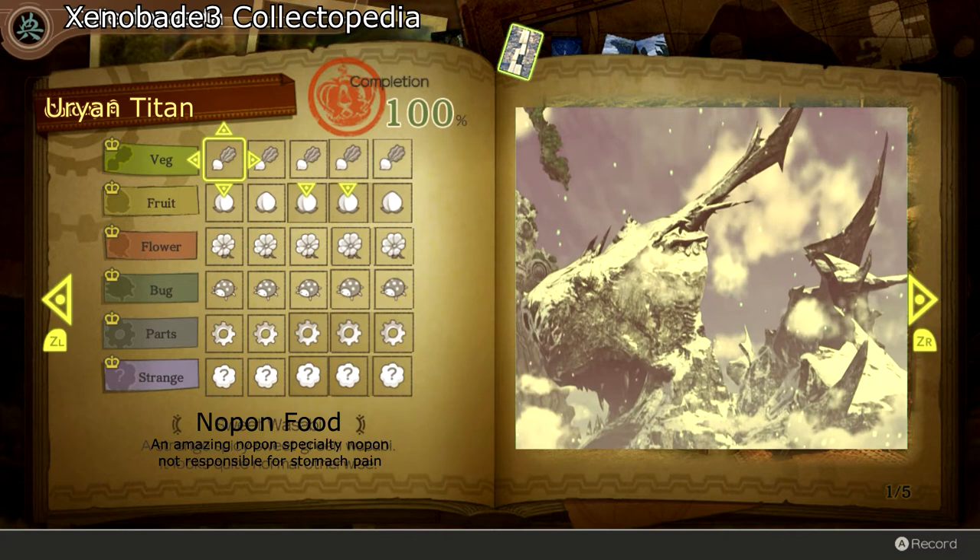An actual new feature: now if you see in the vegetables tab, I have two vegetables with green arrows over them. That actually signifies that they were automatically registered, because you don't have to use the item every time you want to register it now. I think that's a really nice feature — no more wasting an item when you were gonna use it for a quest anyway.